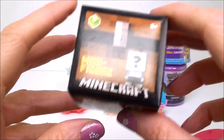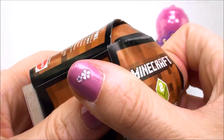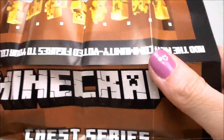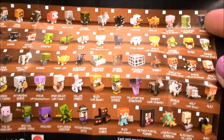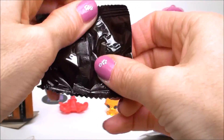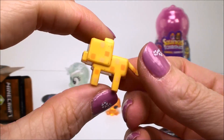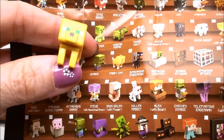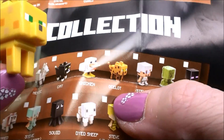And next we have a Mini Figure Minecraft Blind Box, and this is Series 2, which is the Chest Series. And here is the Collector Checklist — so many to collect. And let's see who we got. We'll check our checklist. And this is the Ocelot. Here it is right here. Can you see that?